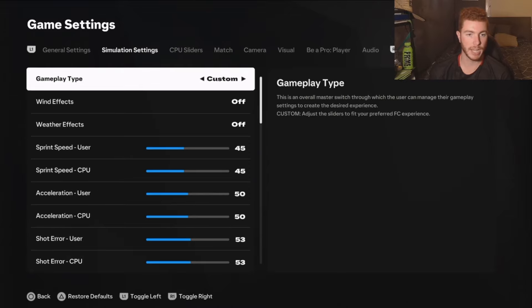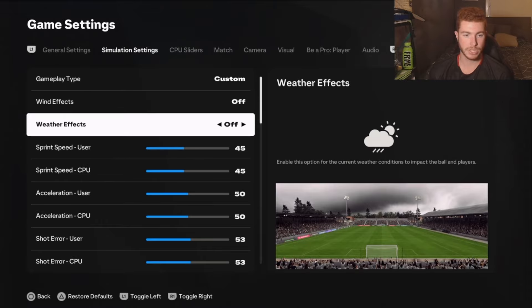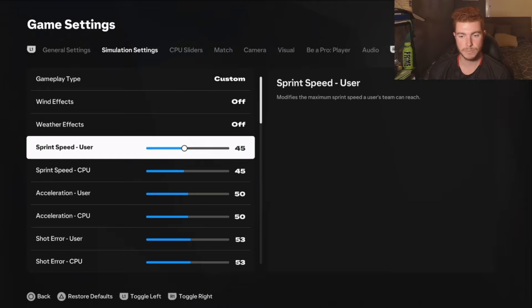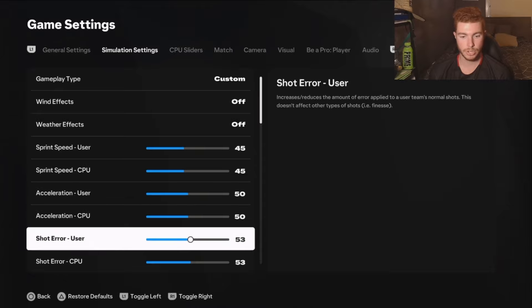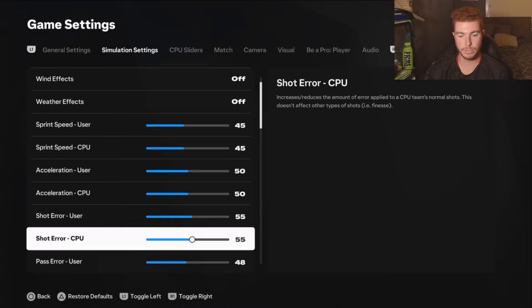In my simulation settings, make sure you go to gameplay type custom. Once you put these sliders in, don't touch this again. You can put wind effects on — I haven't tried it much for goalkeeper career mode. Sprint speed at 45 for both user and CPU. Acceleration at 50 for user and CPU. Shot error at 53 for user and CPU — this is really for League 2 and League 1 since players are only 60 or 70 rated. Once you're in the Premier League, boost this up to 55.